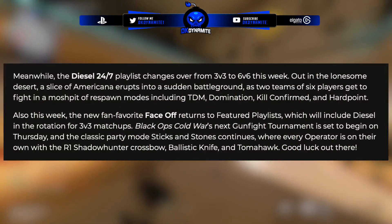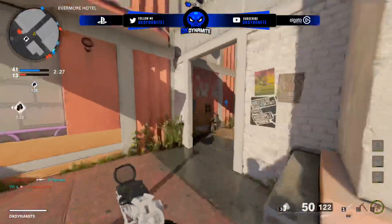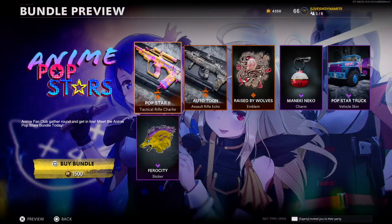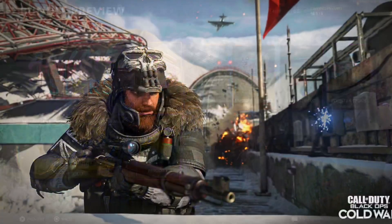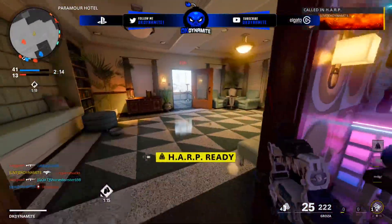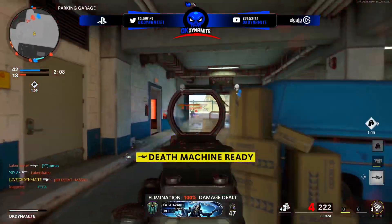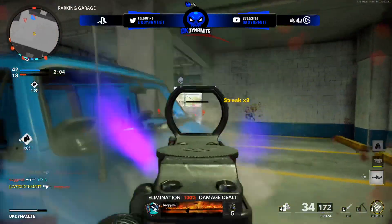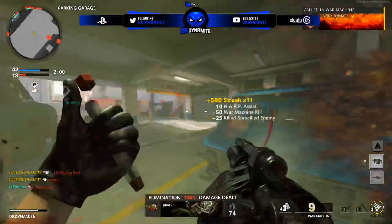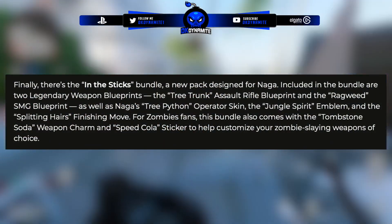We also have the continuation of Sticks and Stones remaining as a featured playlist, and three new bundles releasing. We have the Anime Popstars Pack featuring two anime-themed legendary weapon blueprints, an emblem, sticker, and weapon charm. We have the new Knight Pack featuring two weapon blueprints, an animated calling card, animated emblem, a charm, and a finishing move with a new character from the Season 3 Roadmap. Then we have the Sticks Bundle for Naga with two legendary weapon blueprints, an emblem, a finishing move, a Tombstone Perk Charm, and a Speed Cola sticker for Zombies fans.